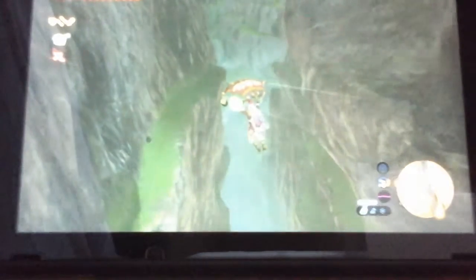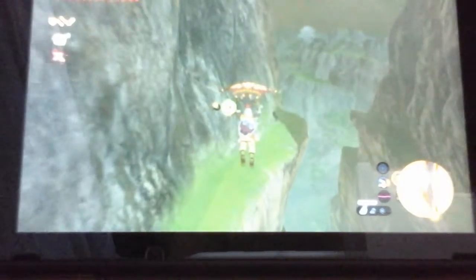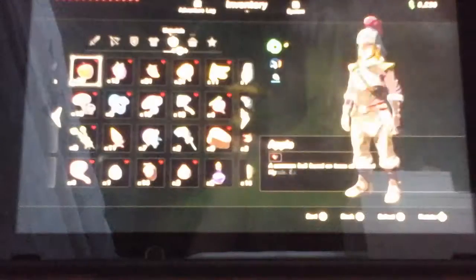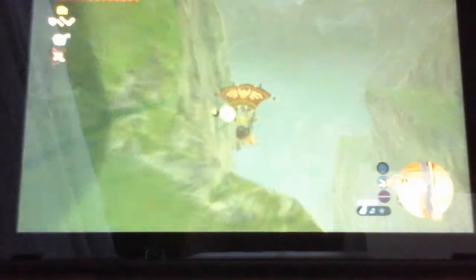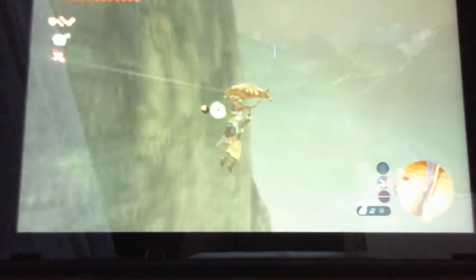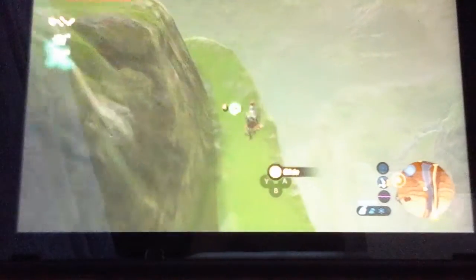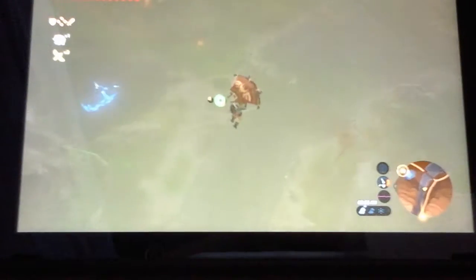We're just gonna jump down — why not? Wow, this mountain is really high up. My Master Sword — it hasn't recharged yet, it has about one more minute left. Let's glide down. This is humongous. Oh, I wonder if we can land on that little platform right there. Let's try it.